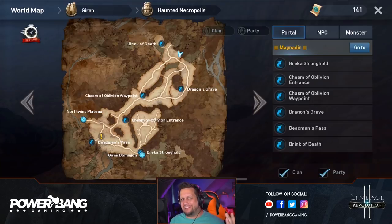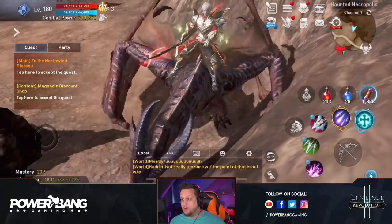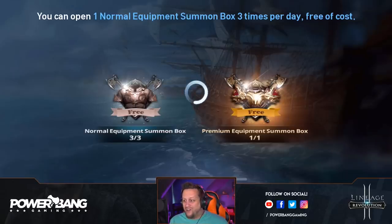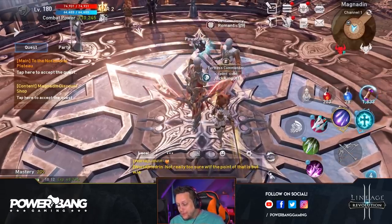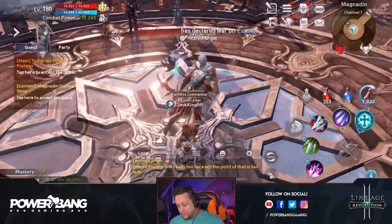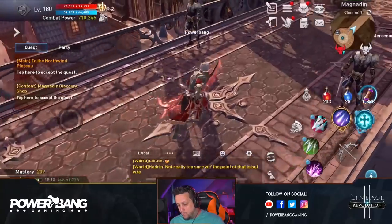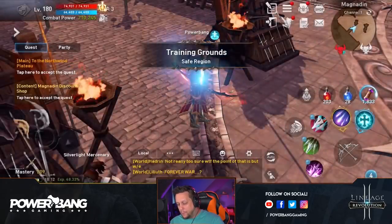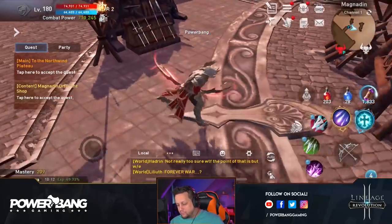When we check our map, in the portal we've got a brand new portal to Magnadin — you can travel there for free from anywhere. That was a giant dragon that just appeared! That is by far the coolest thing I've seen in this game as far as graphics. So when we're in Magnadin, let's go ahead and check out the training grounds. There are little portals all over this place — really cool.